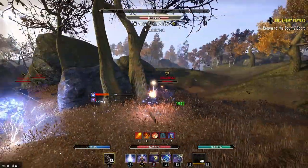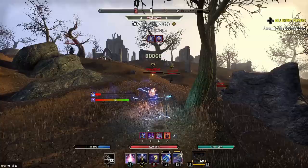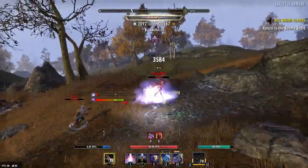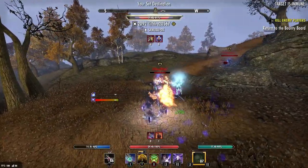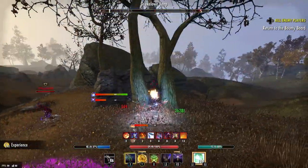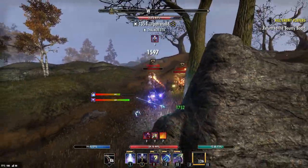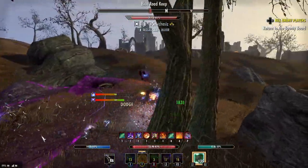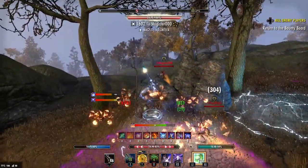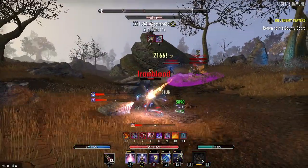Number two, one of my favorite sustain sets in the game: Desert Rose. This is not getting a hybridization treatment because it doesn't have any crit or spell/weapon damage values, but it's still arguably the best sustain set in the game — better than Wretched Vitality. It gives you armor, health, max magicka, and when you take damage you have a 25% chance to restore 2,000 magicka. This is equivalent to about 1,000 magicka recovery and it has 100% uptime, compared to something like Lich which only gives you 1,000 magicka recovery for 20 seconds.